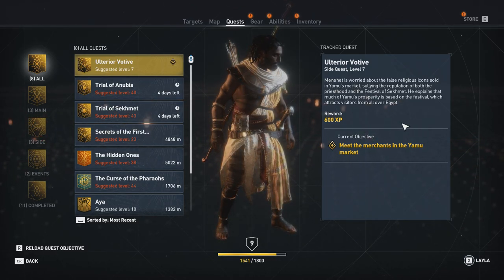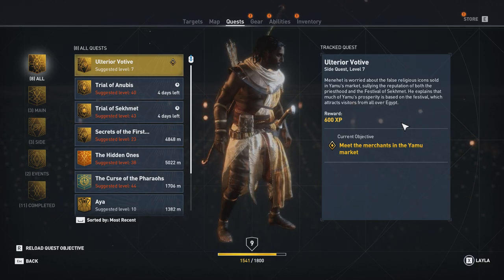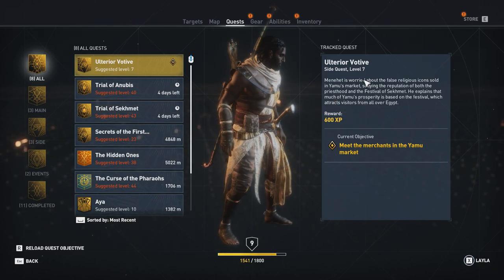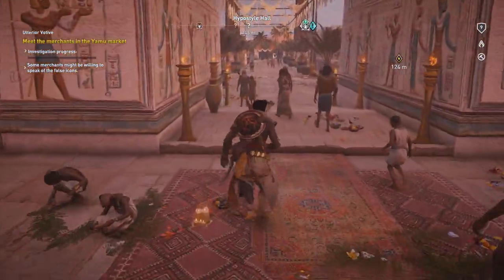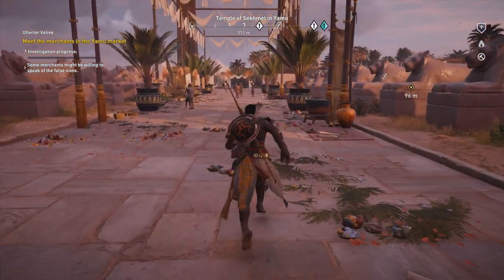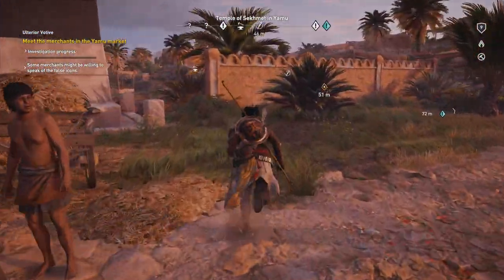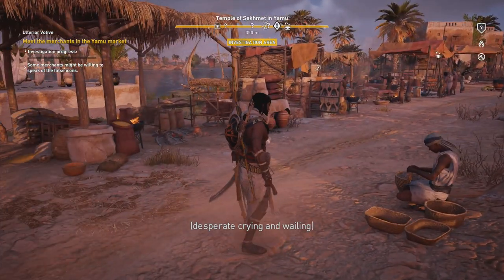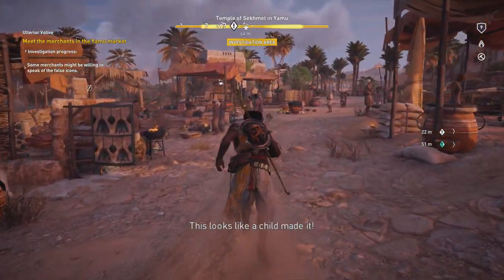Menahed is worried about false religious icons sold in Yamu's market sullying the reputation of both the priesthood and the Festival of Sekhmet. Much of Yamu's prosperity is based on the festival, which attracts visitors from all over Egypt. I'll continue with this since it's kind of funny that this quest comes up so early in the game after I already talked about it. Let's check out the objective. Some merchants might be willing to speak of the false icons. Someone is very desperate — oh, this must be a different quest.